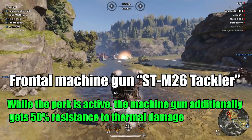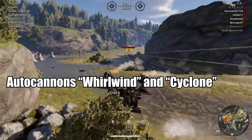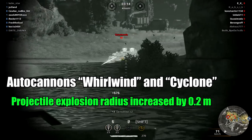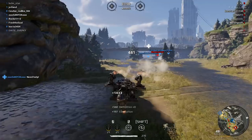Tackler: while the perk is active, the machine gun additionally gets 50% resistance to thermal damage. Still sucks. Whirlwind and Cyclone: projectile explosion radius is increased by 20 centimeters. Reaper minigun: weapon durability increased by 18% — a really serious buff.